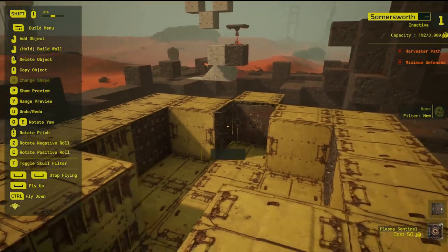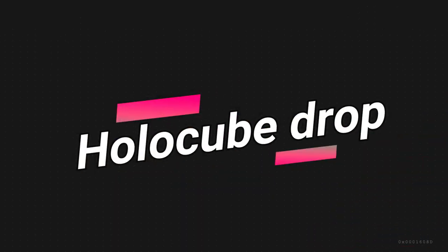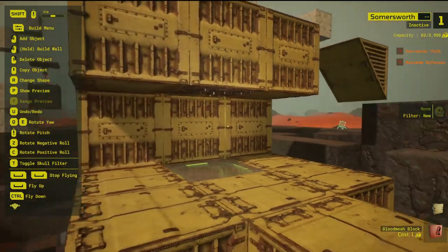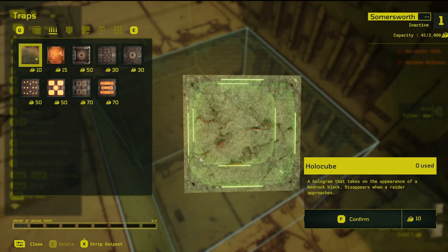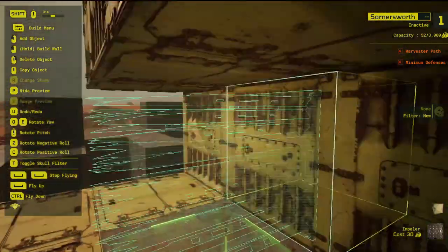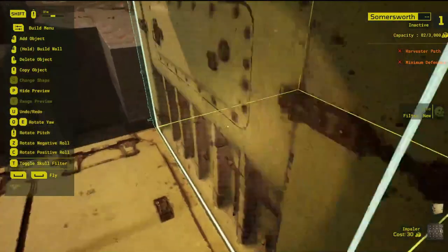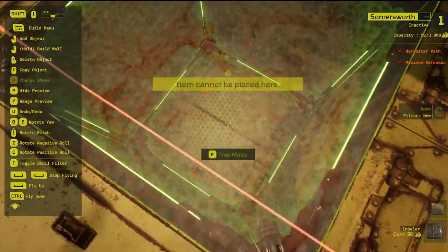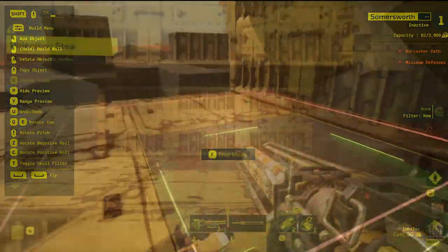Let's talk about how you can use the Impaler in combination with other traps. First, we have the Holocube Drop — my single highest kill trap combination. Create a single cube drop in your floor and place a Holocube in the hole. Then, on a ceiling that is one block higher, place the Impaler. When a player runs through here, they will instinctively jump when they fall into the hole, which causes them to jump out into the Impaler. For maximum efficiency, use multiple of these in your outpost, but with some of them place the Impaler in the pit instead. This means Raiders have to guess whether they need to jump or fall into the hole to survive. At just 45 capacity, you're not getting anything that will get you more kills than this.